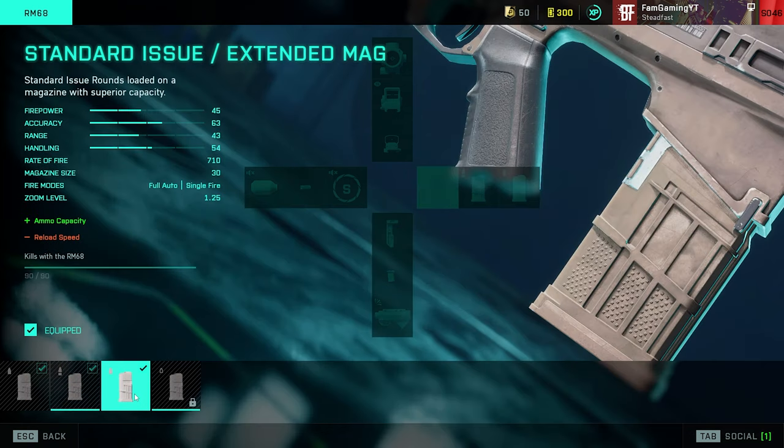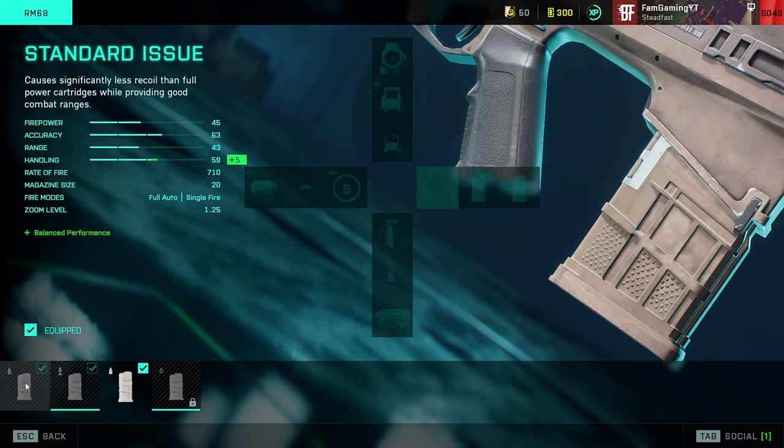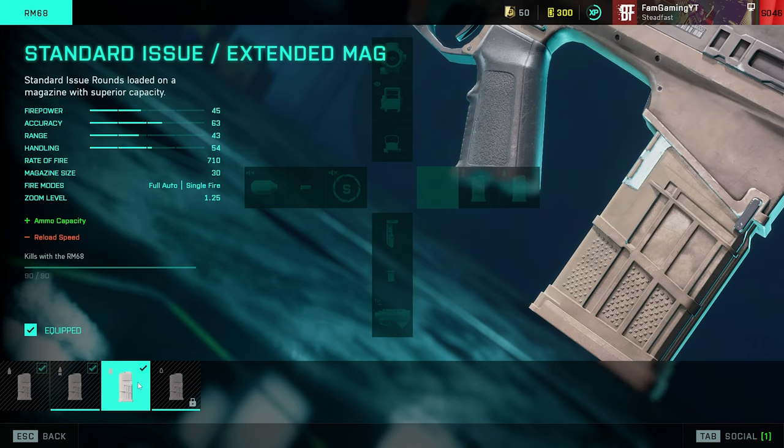Moving on to the magazines — my first pick is the standard issue slash extended magazine that comes with 30 bullets. The base magazine, the standard issue, comes with 20 rounds. It will be a little challenging getting used to playing with just 20 rounds, but the more you play, the easier it gets. Once you get down the recoil and accuracy of the weapon, you'll realize that 20 rounds are a lot of times enough to take down even three or four enemies if you're accurate. So even the 20-round magazine is decent, but you want those 10 extra rounds — standard issue slash extended is the magazine we want.